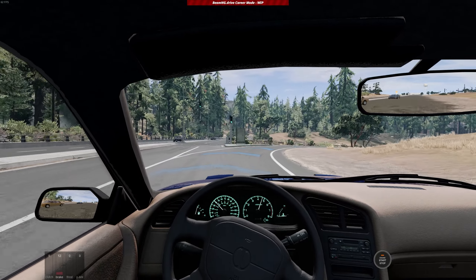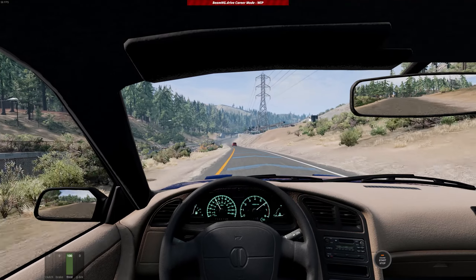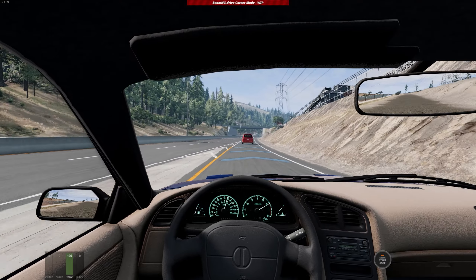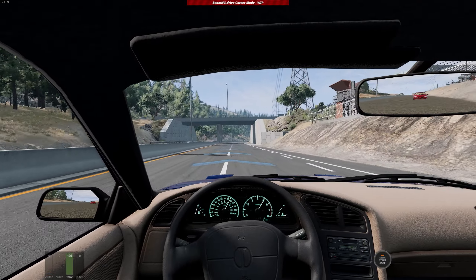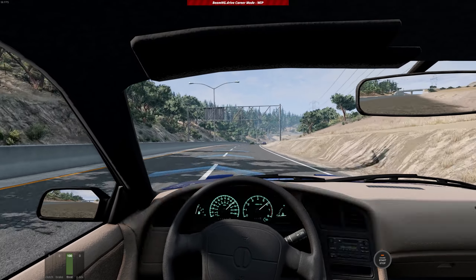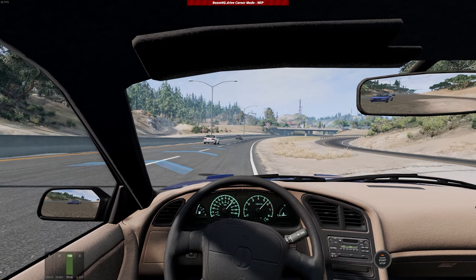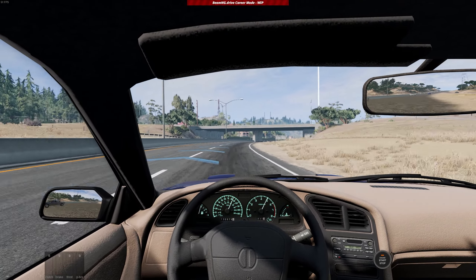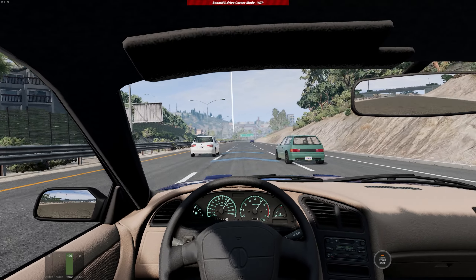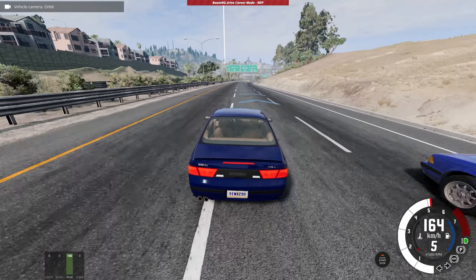Trying not to drift too much here as I do not wish to damage this car — not yet at least. We don't have the money to afford repairs right now. I apologize for not explaining what these bars in the left corner represent. It's a visual aid to understand how much pressure I'm using on the pedals. From left to right we have clutch, brake, acceleration or throttle, and then parking brake. The braking segment is especially useful because sometimes I don't know how much pressure I put on the brakes.